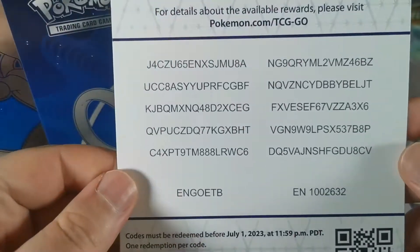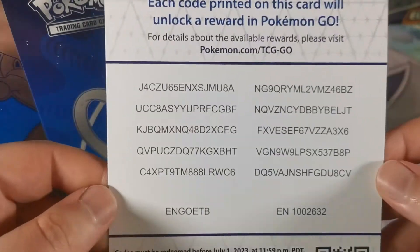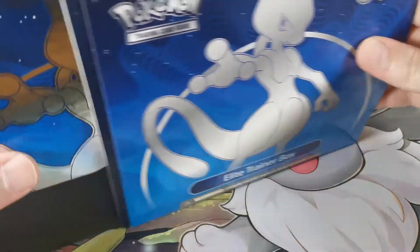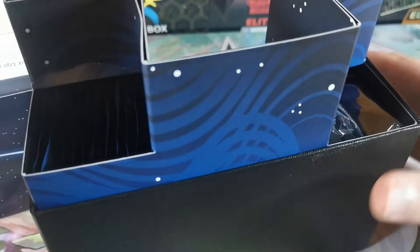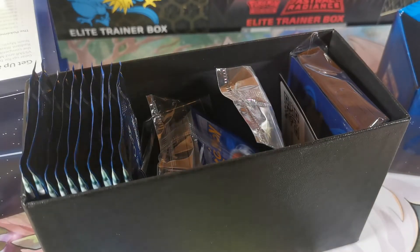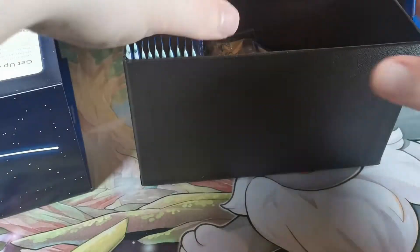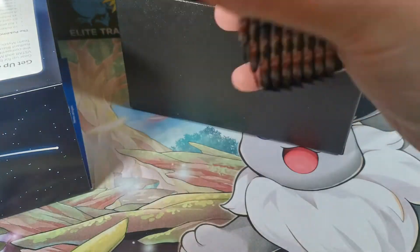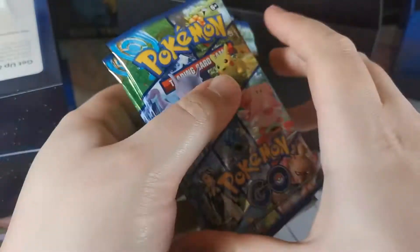Let's get this code sheet out - good luck to those who get one. And on the rest of the opening: nice Mewtwo sleeves, and four, five, six, seven, eight, nine, ten booster packs.